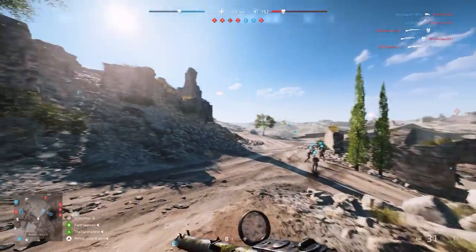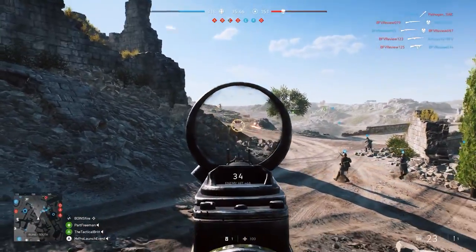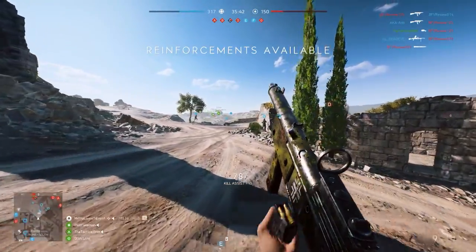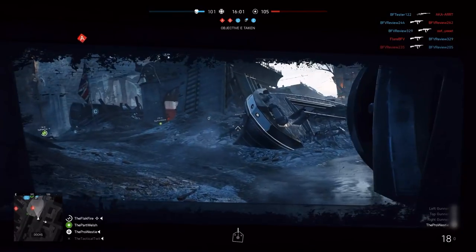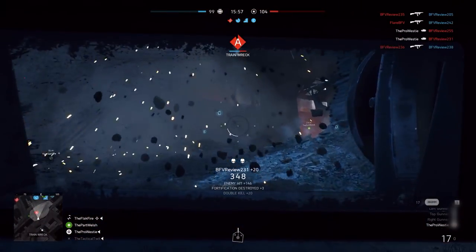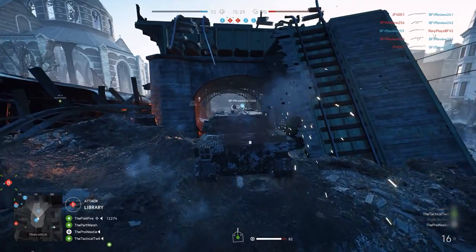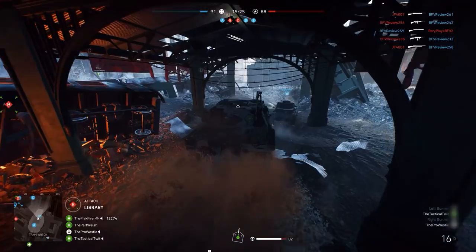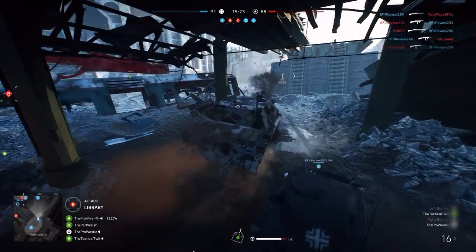Choosing the right reinforcement at the right time could be crucial to your team holding an objective, flanking a group of enemies, or outright eliminating their presence. The squad leader can choose to spend their squad's points however they like, maybe choosing to hoard them for an epic rocket deployment on an enemy objective, or maybe spend them on a heavily armoured tank to help defend a location.